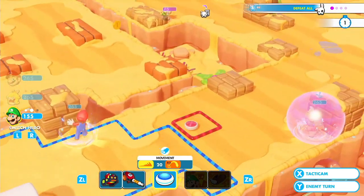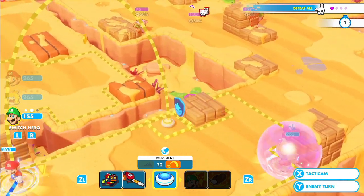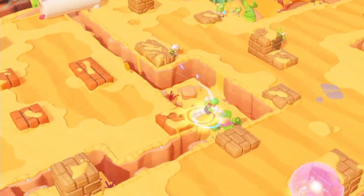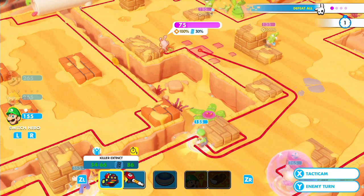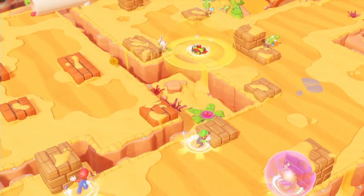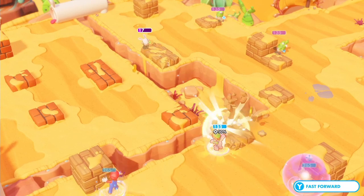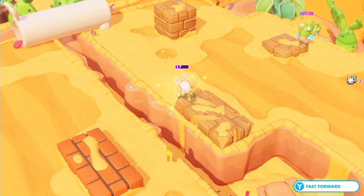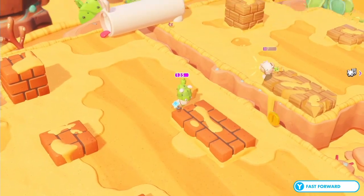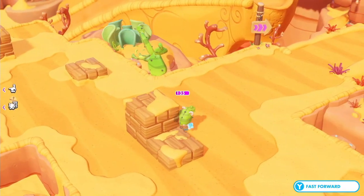Itchy Feet is definitely going to come into play later, particularly for moving around the map faster. I don't have a good way to block stuff with Luigi, so we're going to put him here. Going to go with his guaranteed hit since we didn't get hit before. Did not crit — that's annoying. Each enemy type has their own unique ability. The hoppers now have abilities to double team jump and shield in addition to that.